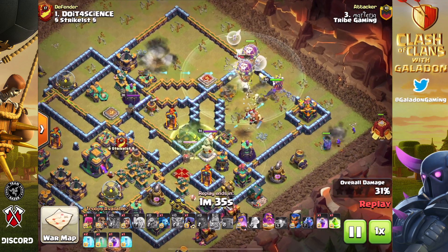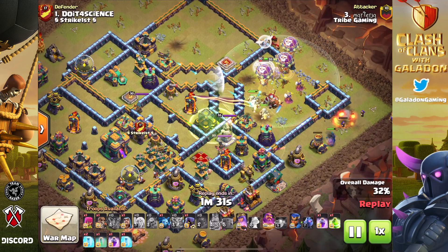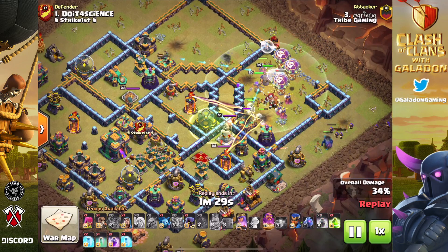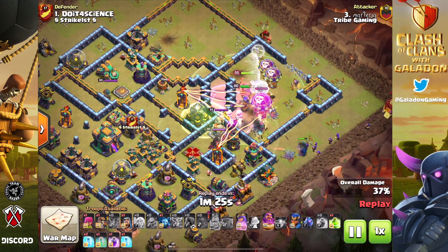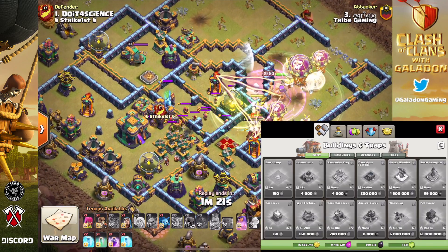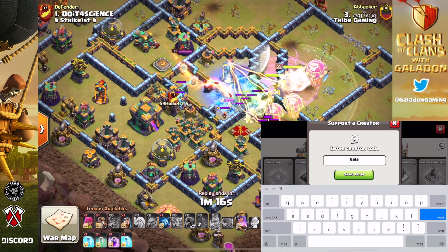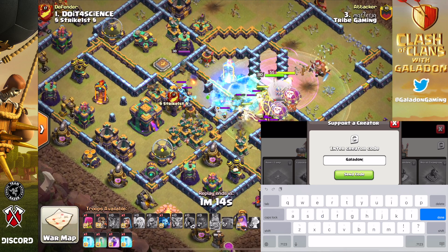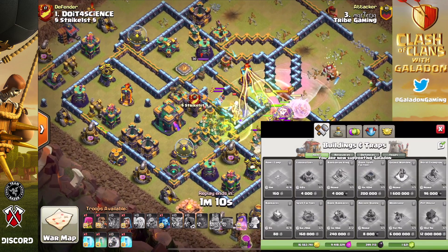The Barb King creates the entry for the Super Witches and everybody else. The Siege Barracks is the outer funnel to make sure units stay in the core. The Jump Spell gets you all the way to the Town Hall, and again, the Town Hall is one of the last targets — which is just crazy to me, because it always feels like you risk ending in a one star.